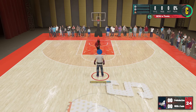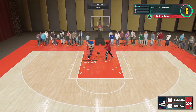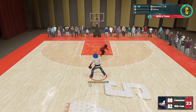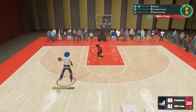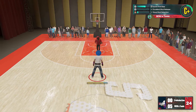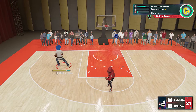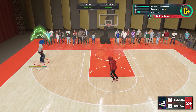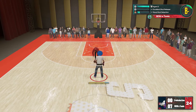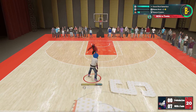You guys see 9 for 9, 22 points, 100% from the field, 100% from 3. I don't have the layup upgraded yet but if you can get an open layup it can go in a lot of the time. It's matchmaking — if you are the unlucky person that ends up matching up against me when I'm trying out Dirk animations, I do not know what to tell you.